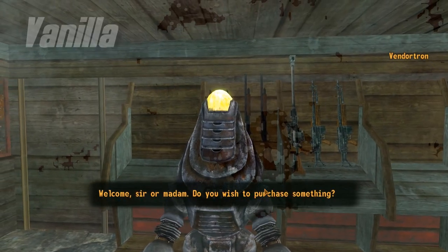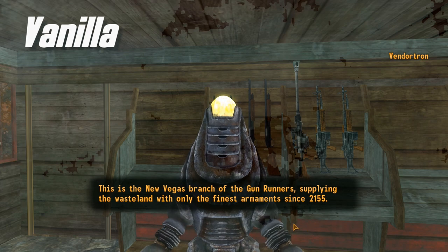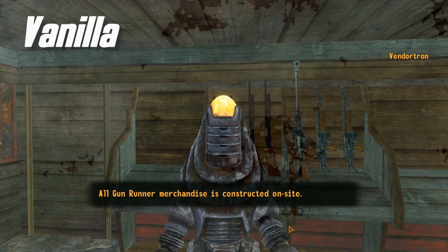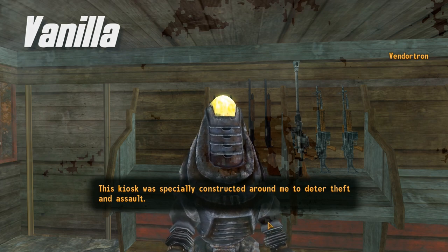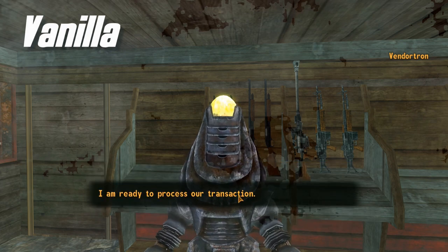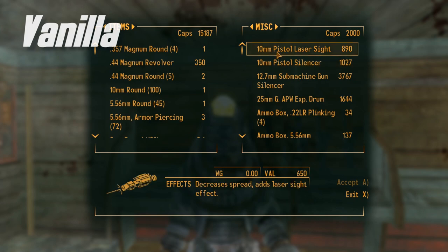Like many games that are made for both the console and the PC, many compromises must be made so that the product can accommodate both platforms. In most cases, this compromising becomes evident in the UI design for the various menus and text-based displays. Fallout New Vegas certainly follows this same trend. The vanilla UI is very compact with large text that is easy to see on a distant TV for those playing on console. However, when on PC, this leads to grievances such as too few items in the menus and text overlapping with other elements.